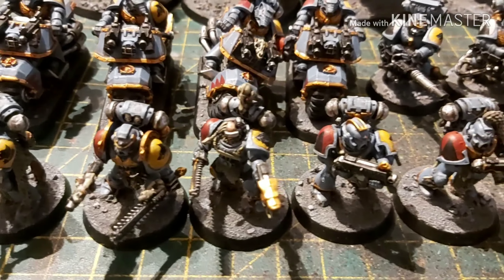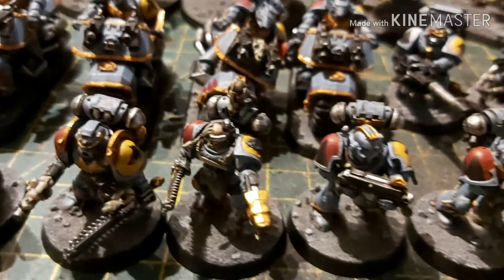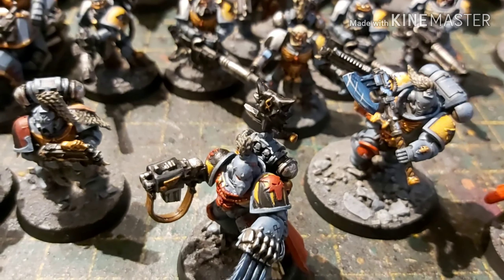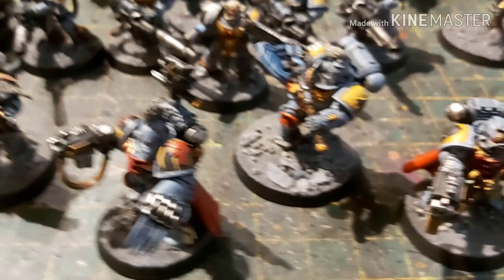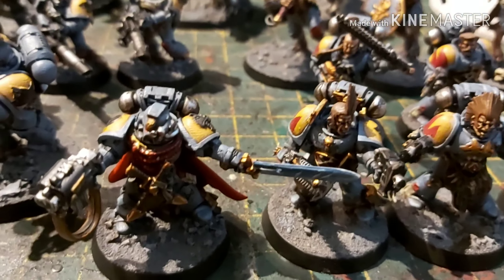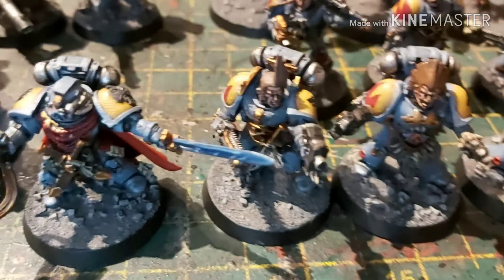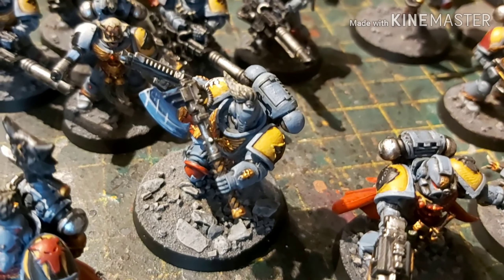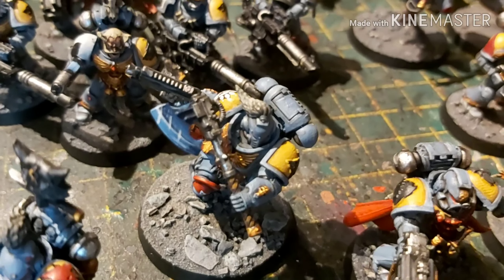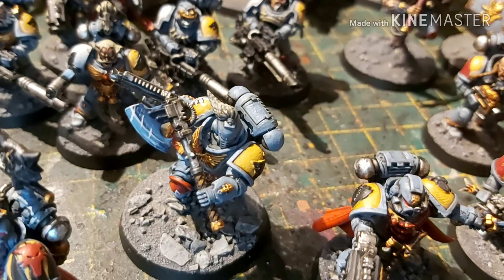Then we've got these guys here — a squad of five Grey Hunters all armed with bolters. There's a nice use of a scout head in there, though I didn't build these, the client built them. And then last but not least we have the characters: a Wolf Lord with storm bolter and wolf claw, another Wolf Lord with a storm bolter and a power sword, and then the Primaris Wolf Guard Battle Leader — the Primaris version originally from the Tooth and Claw box, now in the Primaris Space Wolves Start Collecting box.